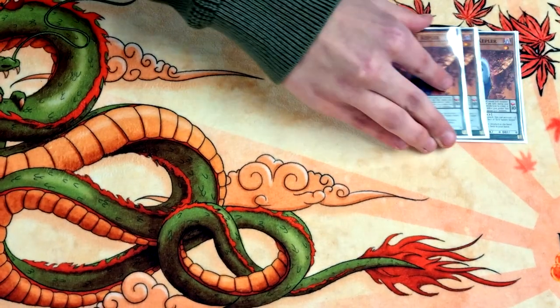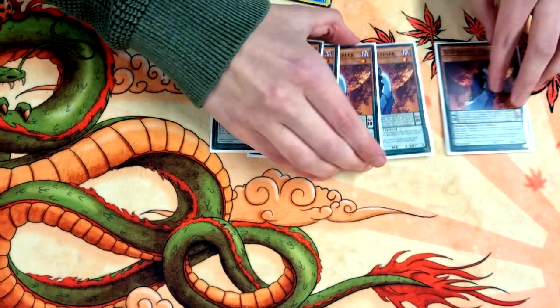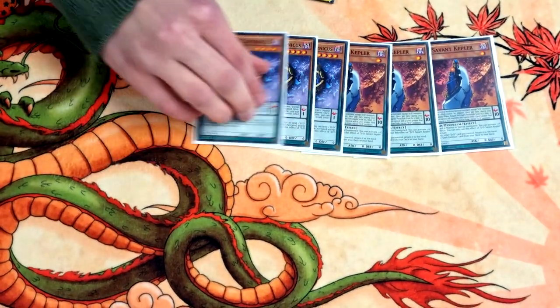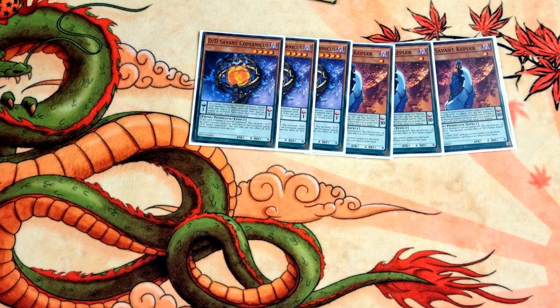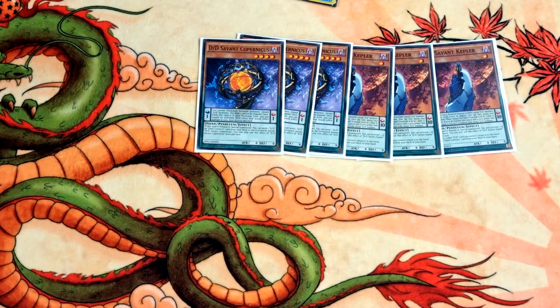For the starters I played three Keplimus and three Copernicus. Copernicus special summons, adds a Dark Contract, and mills a DD or a Dark Contract. They apply so much pressure on the whole summons, there's no reason not to play three of them.